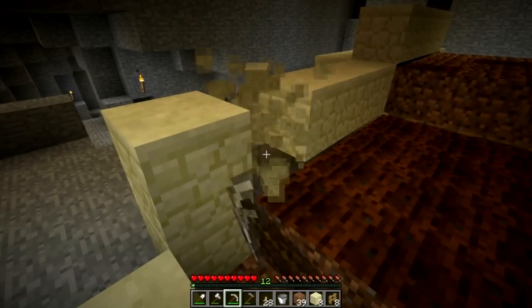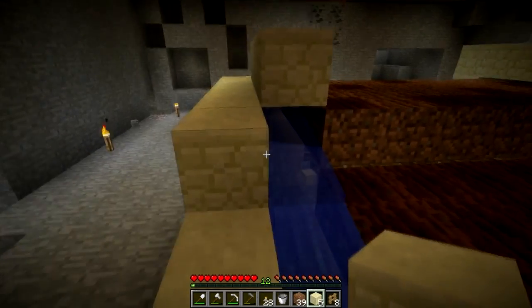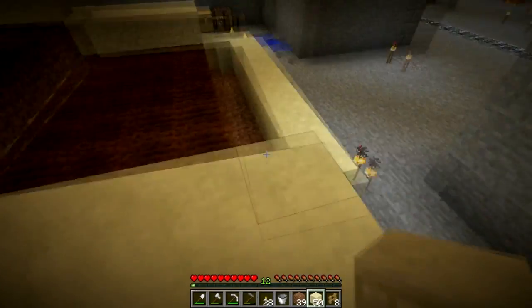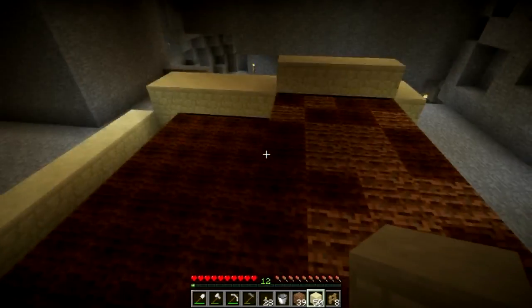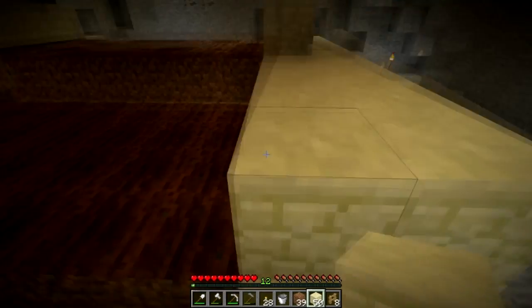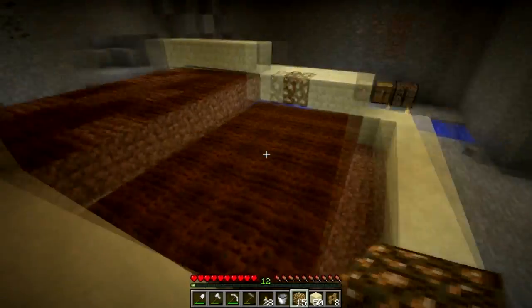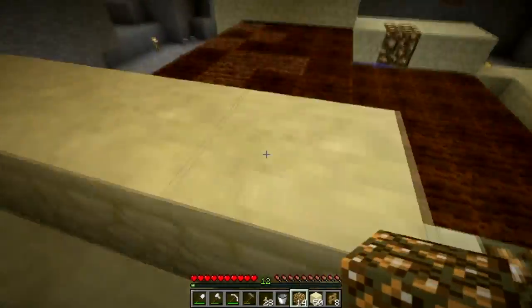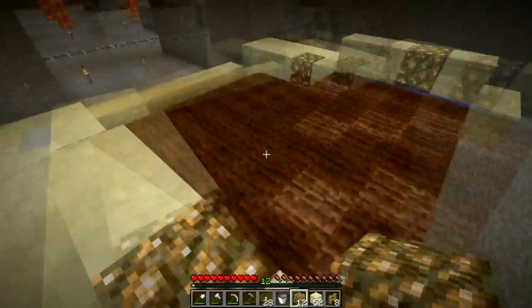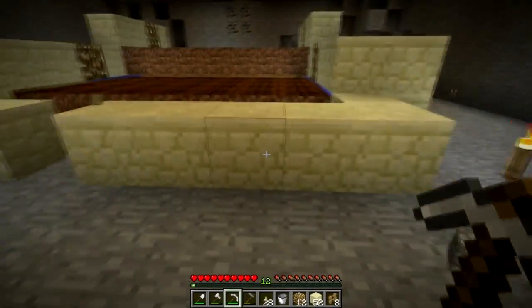Now I'm just doing the outline for the farm, and eventually I'll fill all of the outsides in with sandstone to make it look prettier. Right now I'm just trying to get the basic farm done. I still have to knock out more of the ceiling and the wall behind to make this go further, but I wanted to get at least one part of the farm done on camera this time. Wheat requires a light level of 9 on the block above the wheat — not on the wheat block itself — in order to grow. I think the glowstone will be sufficient; if not I can throw one in the middle. That's more or less our farm.